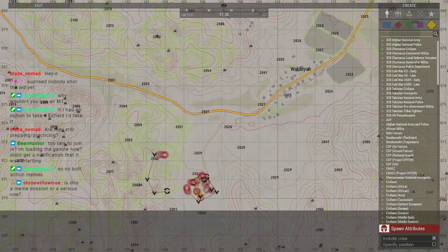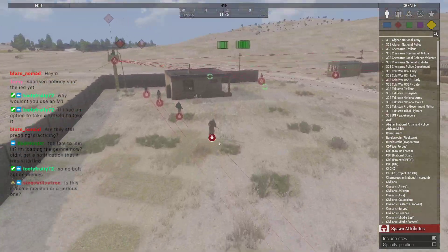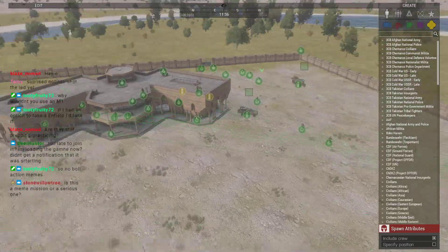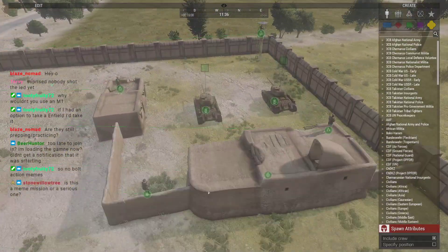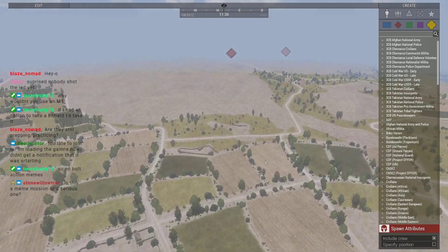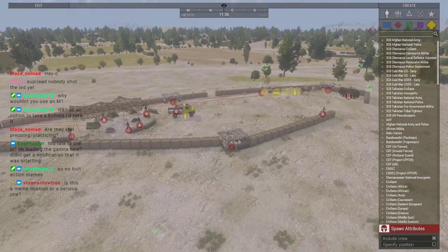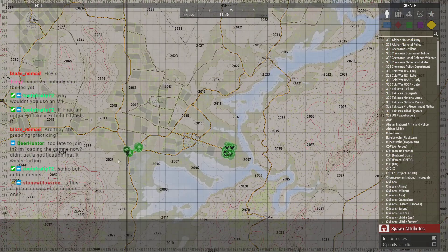We've got a mix: the red four guys are Islamic State militias, so they're a little better equipped. The green four guys are Takistani tribals, except for one position which is meant to be like a dud position — fully armored to the teeth. They've got small positions here and throughout, so we'll be having convoys through both. It's supposed to be a serious mission; there's an overarching campaign to this.